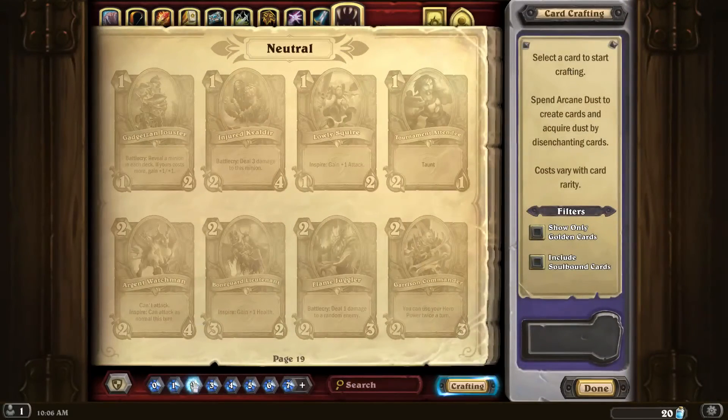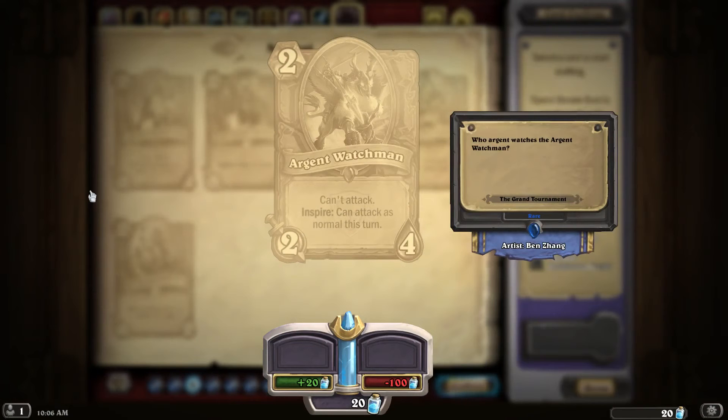For the worst neutral, in my opinion it's Argent Watchmen. His stats are really good for his level — the 2-2-4 is super efficient — but he can't attack unless you pop your Hero Power. So you need to spend, most likely, 2 mana to cause him to attack. I don't think Argent Watchmen will see any play. Not being able to attack is going to suck. The only advantage would be if you played Wailing Soul to silence your entire field — you drop him, then play Wailing Soul. But who plays Wailing Soul? Real talk.